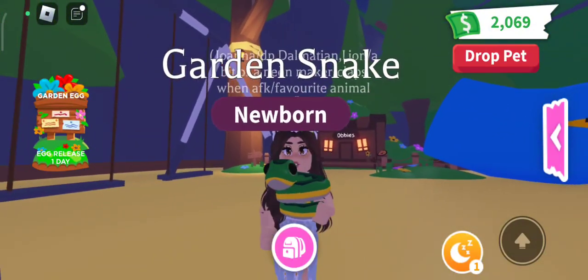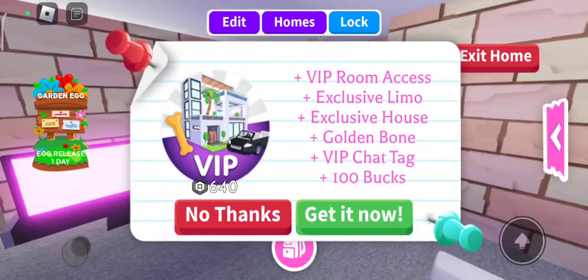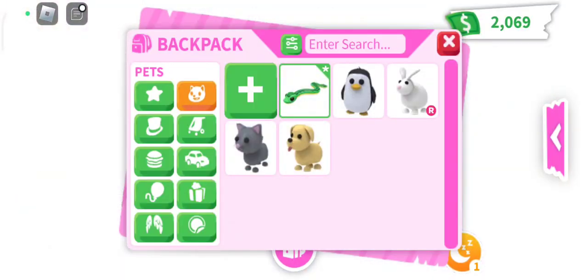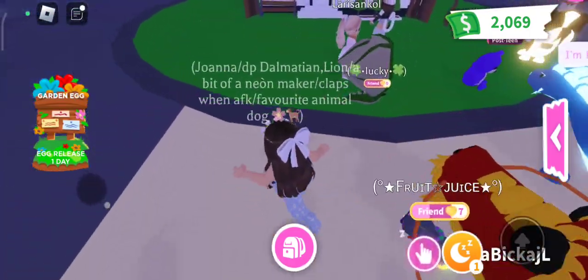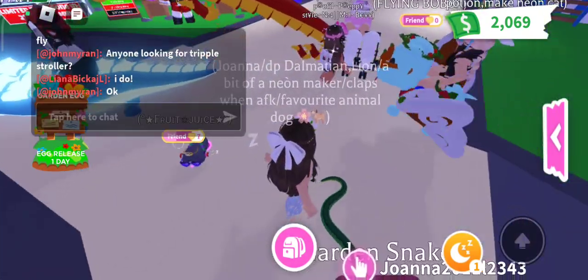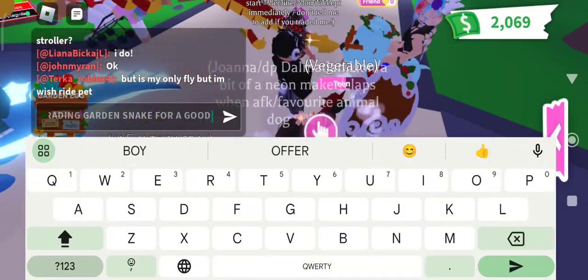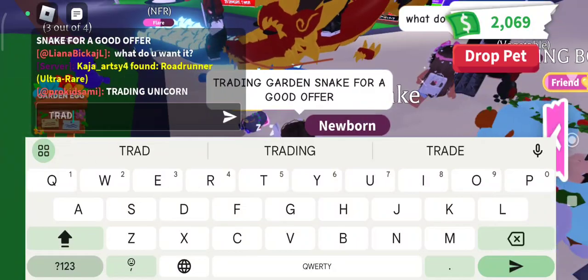Let's go see some offers for our cute little snake. We've joined a new server — I'm super excited, really really excited. Hopefully we'll get some offers. Let me just check if my trades are on — yep, they're on. Let's see who's trading.